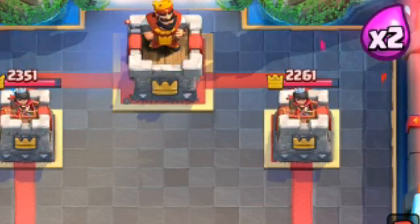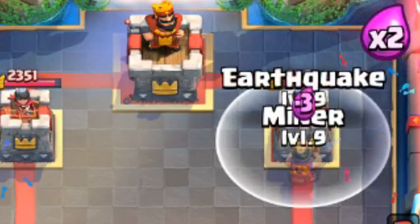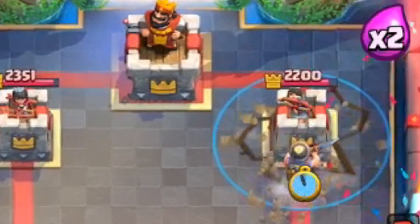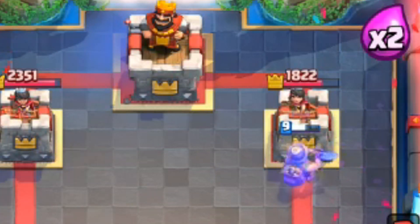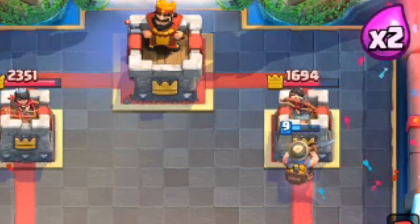In my opinion the earthquake will be best with the miner. The earthquake will provide area denial so no squishy bait units will ever be able to get on top of the miner — they'll simply die. It will also slow down any units dropped to kill the miner, so the miner will get extra hits on the tower.